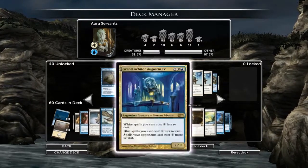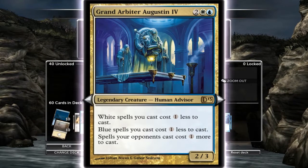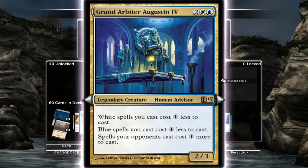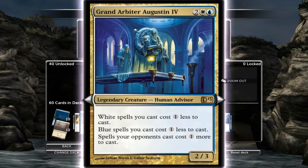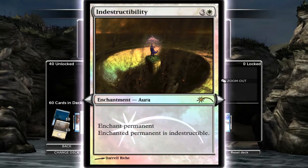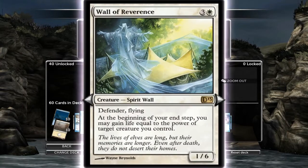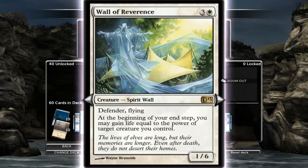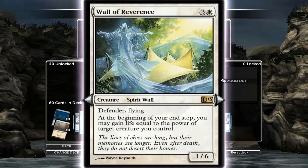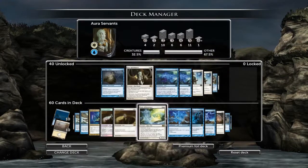The Grand Arbiter Augustin the Fourth is pretty cool - white spells cost one less, blue spells cost one less, but my opponent's spells cost one more. Turn four you can slow them down, though you can get pinged straight away from a Terminate or something, so you've got to be careful when you're dropping him. I'm currently running only two of the four Indestructibilities - four cost, your creature can't be destroyed. Wall of Reverence - I'm running this not because it's a great card, but it does come in handy. You can get it down turn four and start gaining life back, keeping you in the game.